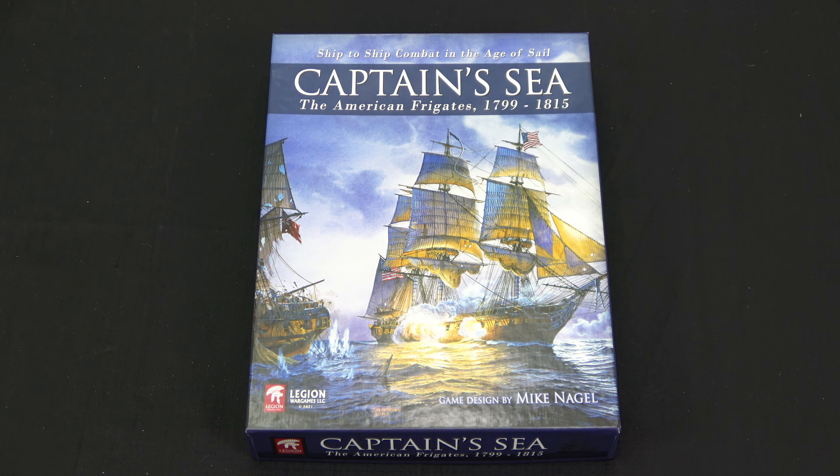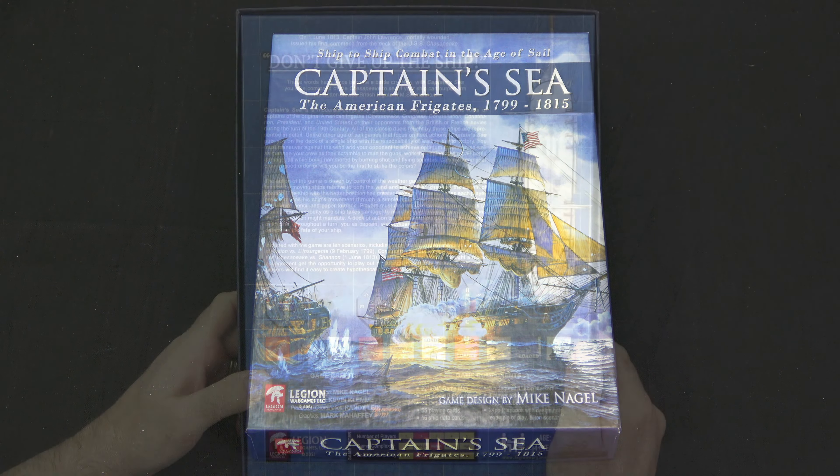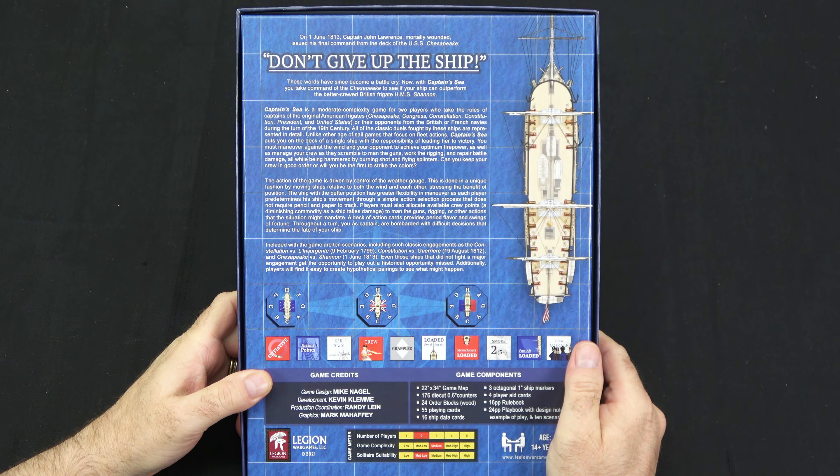So let's take a look at the back of the box and see what this game's all about. Captain Sea is a moderate complexity game for two players who take the roles of captains of the original American frigates: Chesapeake, Congress, Constellation, Constitution, President, and United States, or their opponents from the British or French navies during the turn of the 19th century.